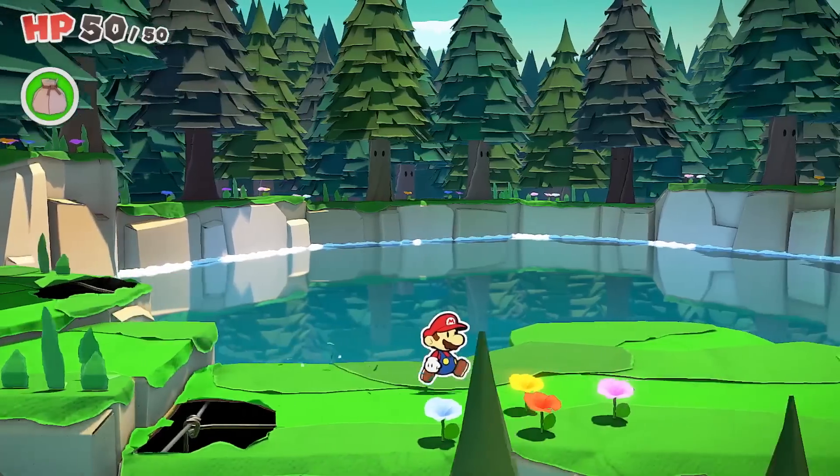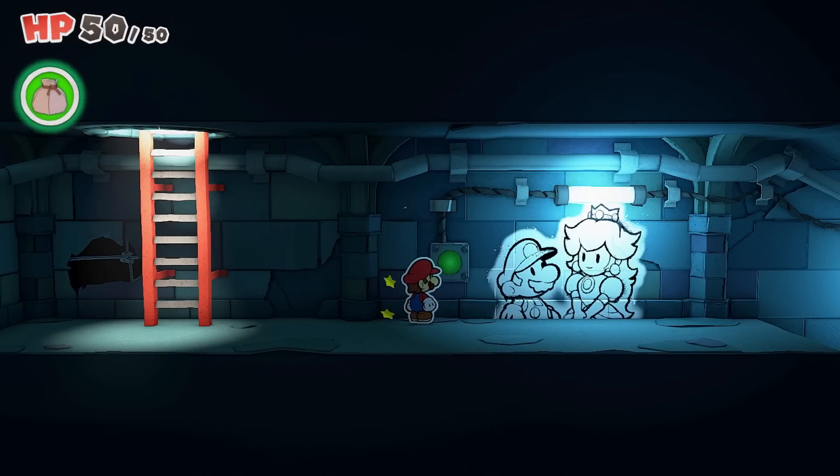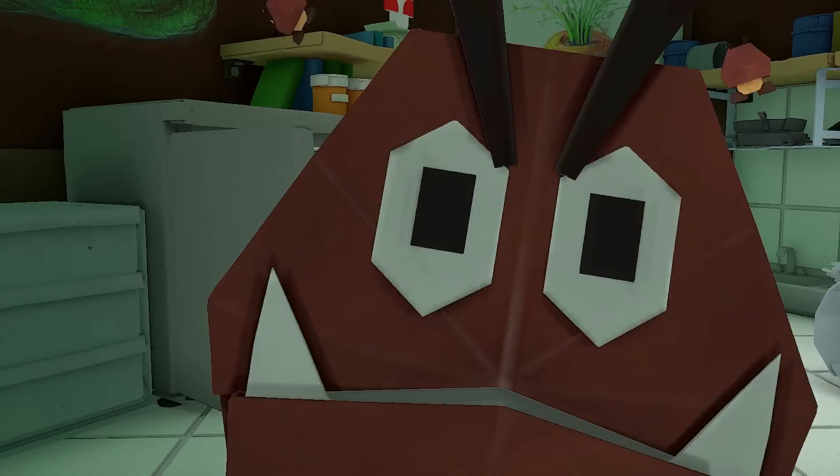A forest spring, an autumn mountain, a ninja-filled mansion, an underground sewer system, a desert oasis. Untold trials await Mario in an array of captivating landscapes.